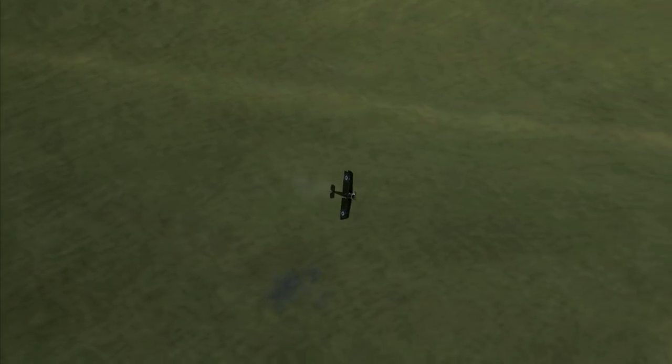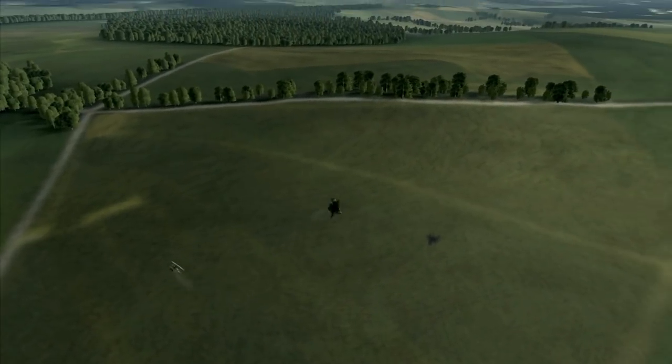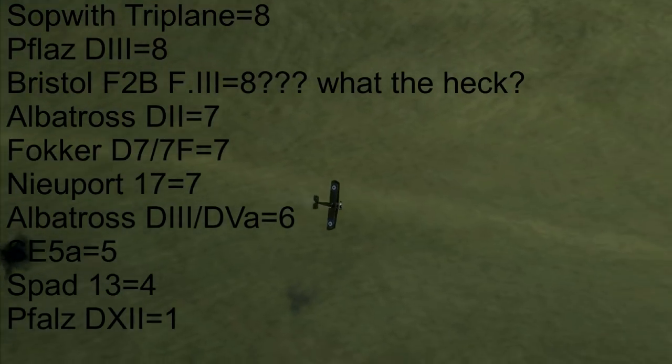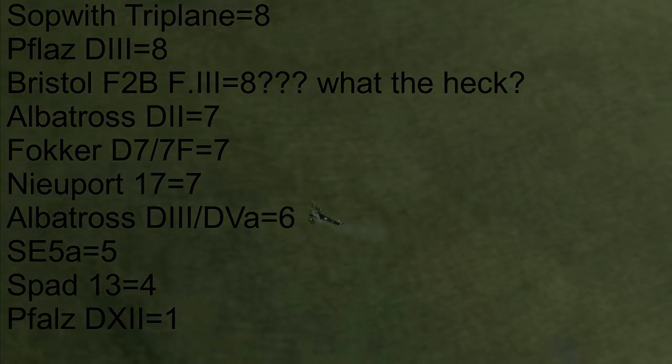Both planes have an official turn rating of 9 in the Rise of Flight manual. Only the Sopwith Camel has a better rating — the Pup's rating is 10. All other planes have a number of 8 or lower. I normally fly German planes, but over the last couple months I've forced myself to fly the Camel and learn its secrets.